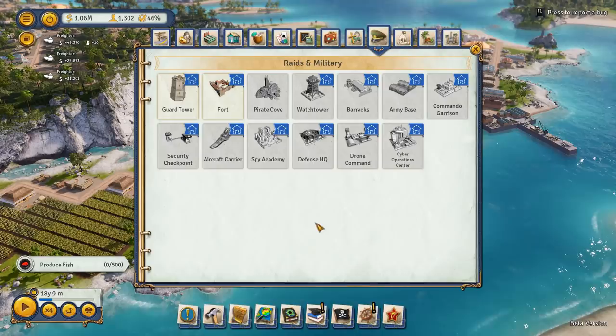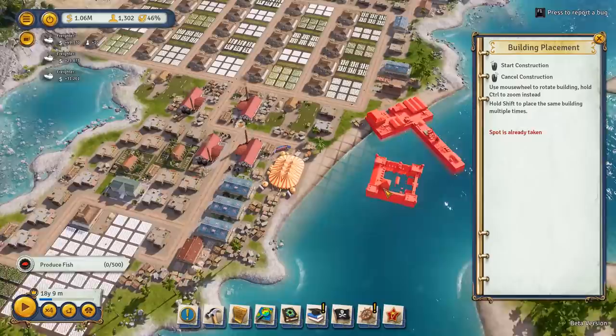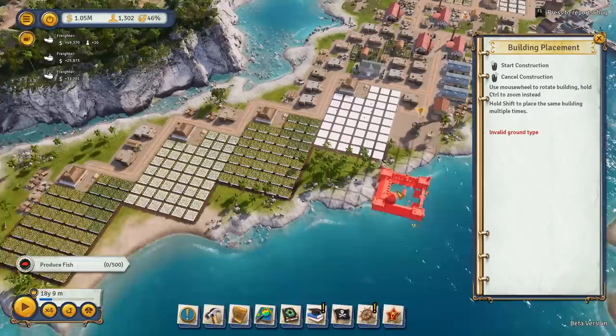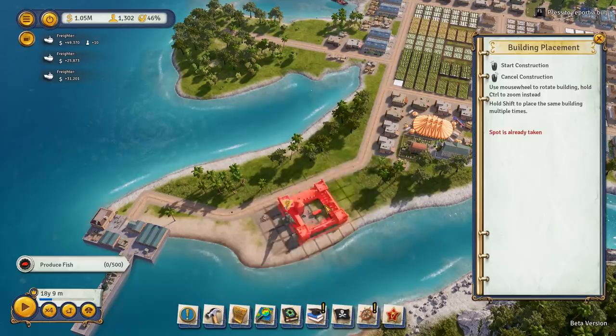We'll do some forts. Let's have a fort kind of over here. Finding space is the only issue. We can have a fort there. It just depends where they raid. I might have one over here as well - one over here protecting the docks. We'll quick build that. We've got soldiers, hooray.